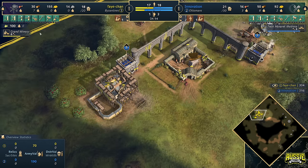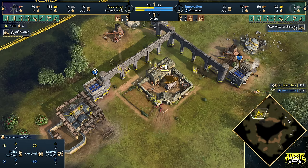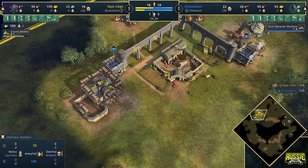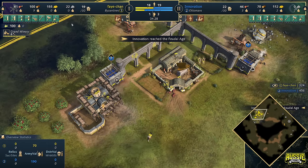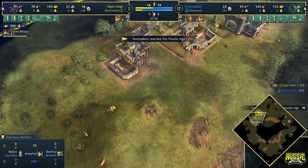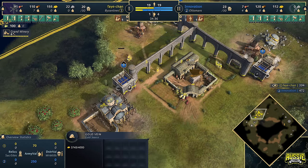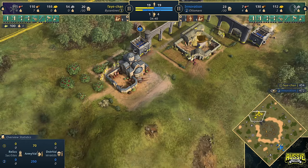Age up is coming through from Faye. She's got six workers on the winery, looking to compensate for the delay in the age up by putting more villagers on it. I definitely respect that. I'm curious to see what her plan is — whether she's moving into a second town center or whether we're going to see a wheelbarrow. Age up has now come through.